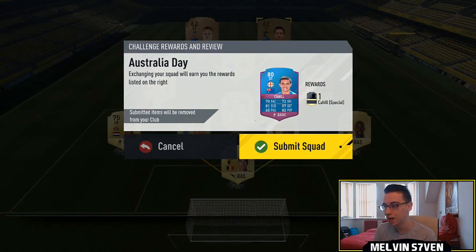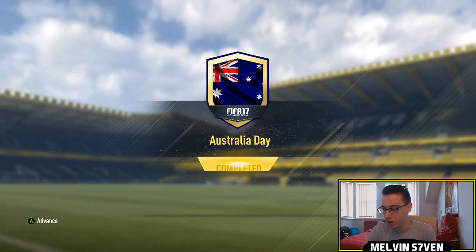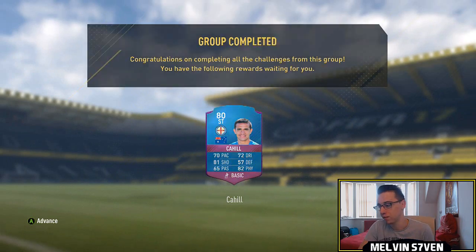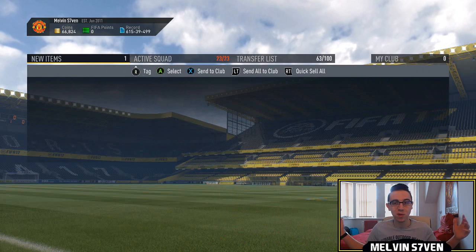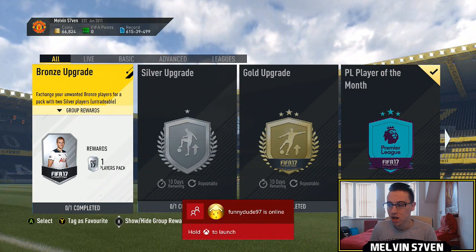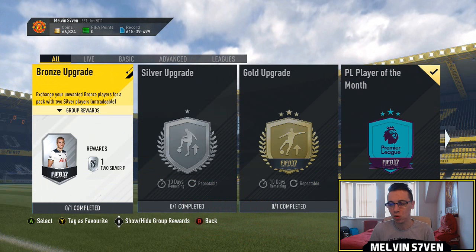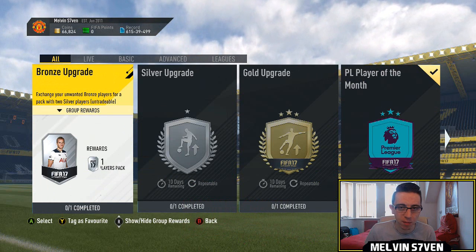This will cost you under 10K for that Cahill card. Of course, you don't get any packs. I'm just doing it because I've done all of the SBCs bar the Christmas ones, which I just couldn't physically afford. I'm never going to use him, but it's another SBC. Hopefully they do a Rooney record breaker one soon — if they don't, he'll be in the team of the week, which is a bit disappointing. I prefer an SBC; it's a little bit more special. You have to do something for it instead of just opening packs or buying him on the market.